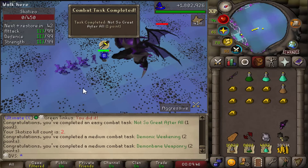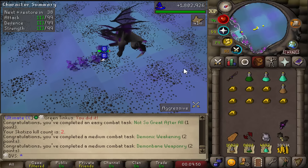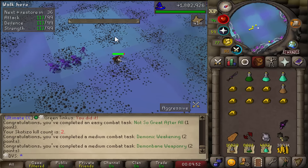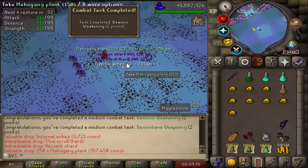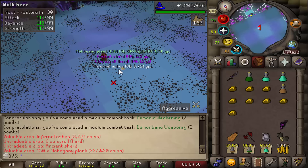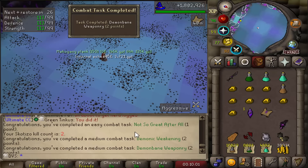There's three achievements in the chat. This kill took about four minutes because I had to wait the three minutes for the altars to stop respawning. One ancient shard sadly. That is three combat achievements done, so I have five here completed now.